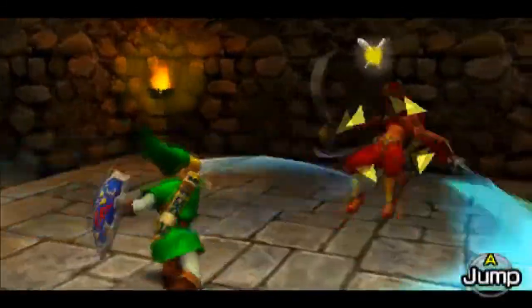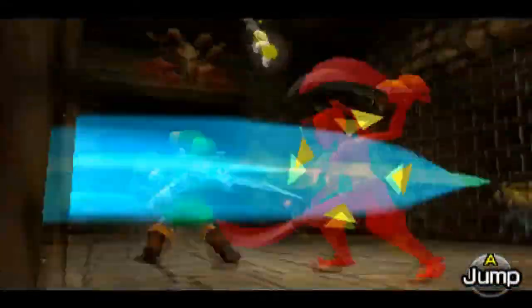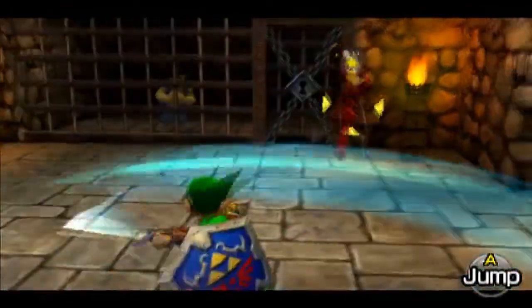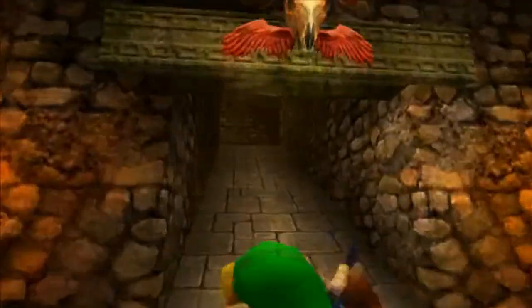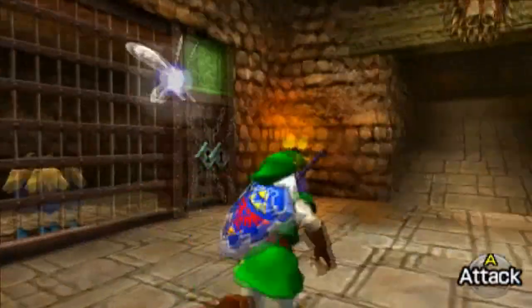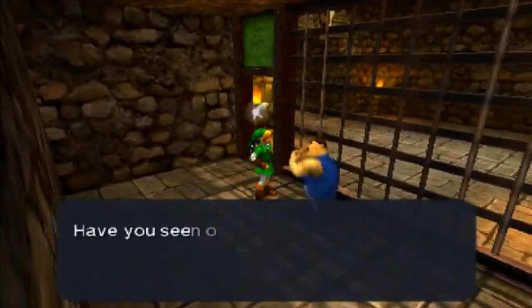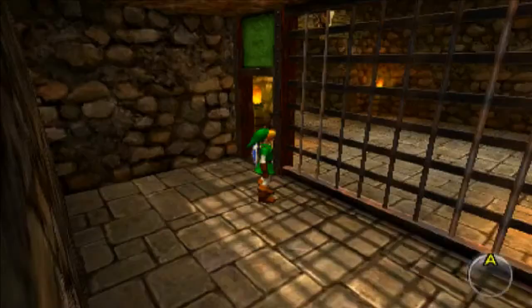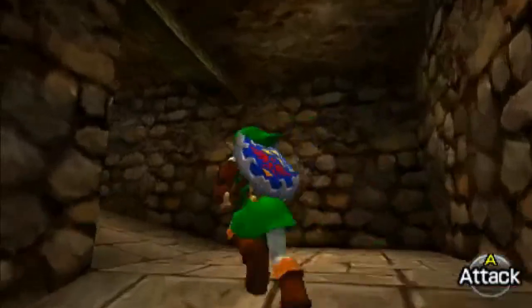The later Gerudo guards start getting smart and use the spin attack more often, which is kind of annoying. But the spin attack lasts for a pretty good amount of time, so if you just spam the hell out of it you can do pretty well in those situations. His name is Saburu — what kind of name is that? Alright, we've got one more carpenter to go. I'm going to go back up here because if I go down again I'll exit the area and that's not what I want.